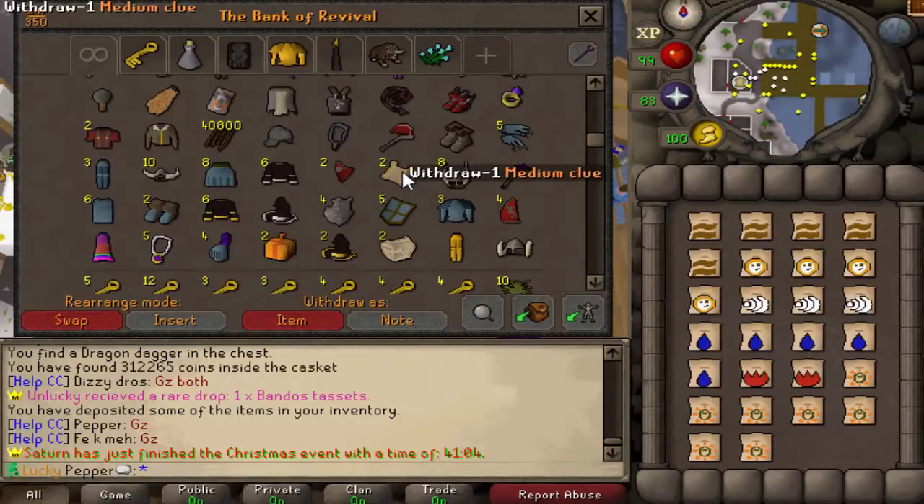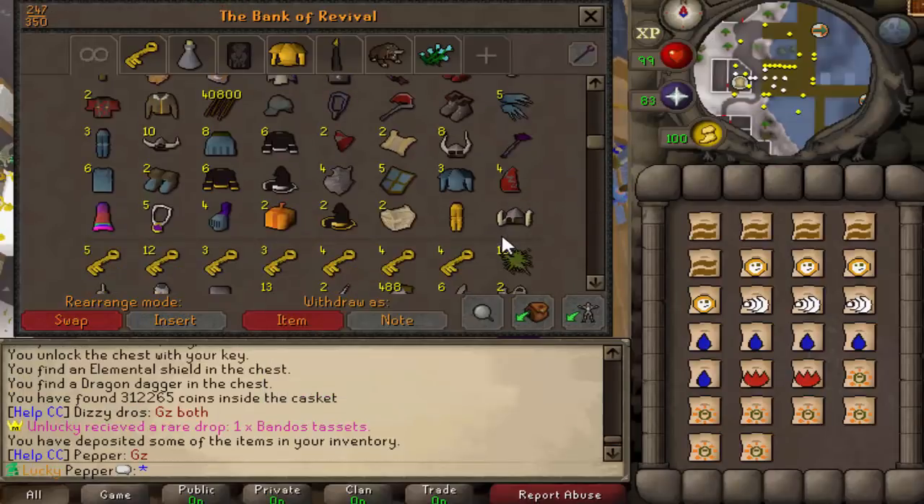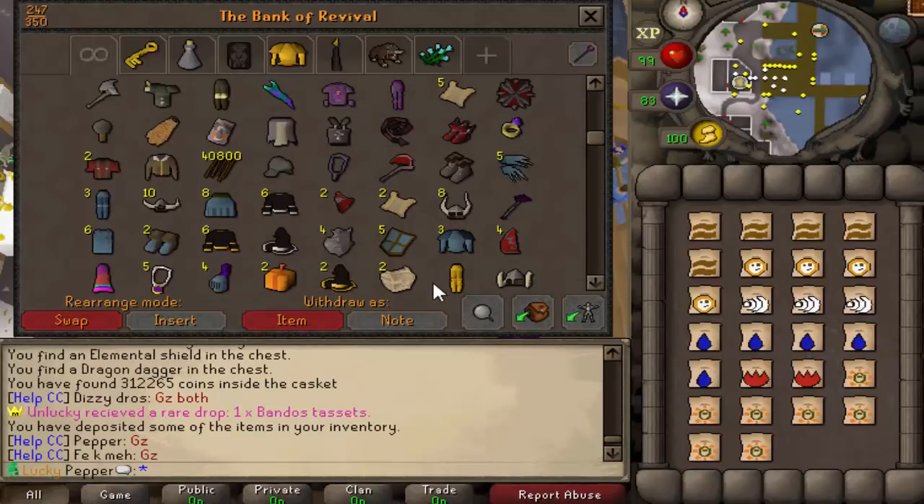Alright, so I opened up a bunch of those keys, and this is kind of the loot. Five hard clues, two mediums, got a bunch of stuff we'll probably just sell or disassemble.